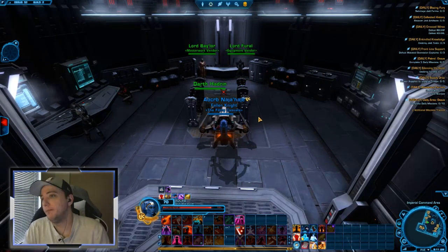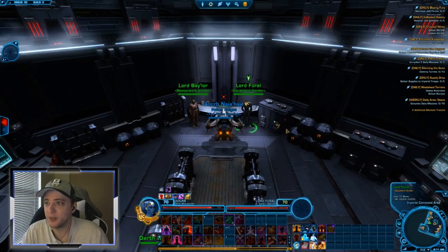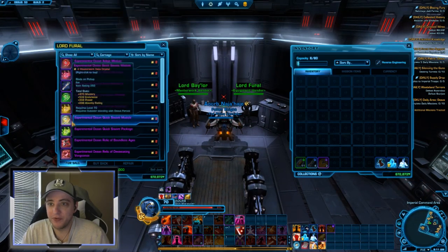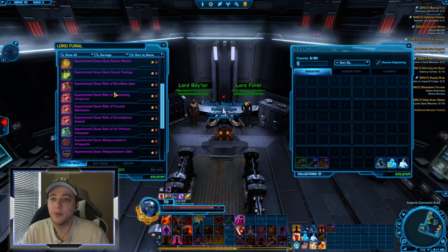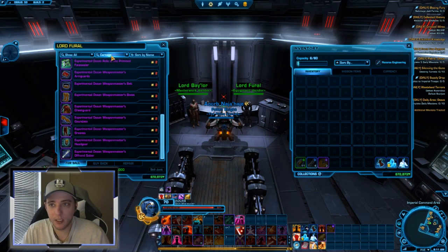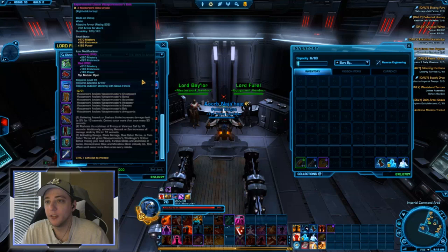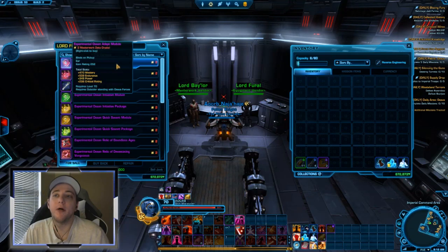If all you have is Masterwork Data Crystals, talk to this equipment vendor — he will give you the 252 gear for two Masterwork Data Crystals each. It automatically filters by your selected discipline, so since I'm currently a Marauder playing Carnage, it shows me everything available for Marauder Carnage.